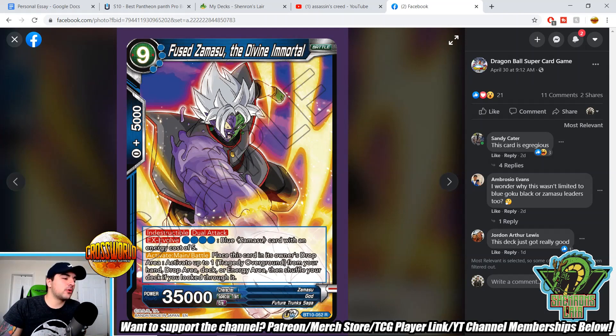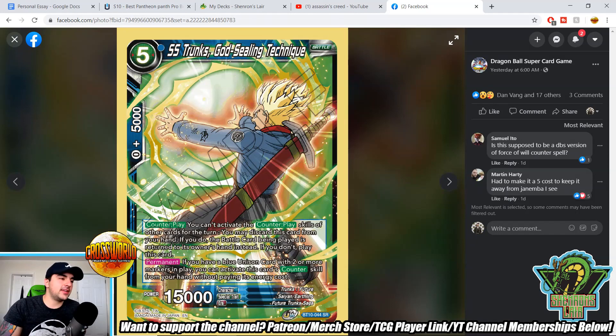Fused Zamasu The Divine Immortal — nine-drop, indestructible, dual attack. EX Evolve for four over the Zamasu that fuses for free. Activate main/battle: place this card in the owner's drop area, then activate one Tragedy Overground from your hand, drop area, deck, or energy, and shuffle your deck if you looked through it. You have to give up your four-energy investment as a huge beat stick, but you can use this at any point in the game since it's activate main/battle. So you should probably wait for the key moment to bring out Tragedy Overground rather than giving up your 35k beater for nothing.